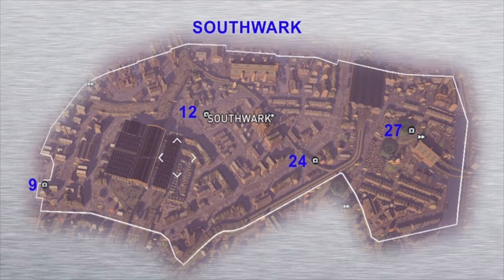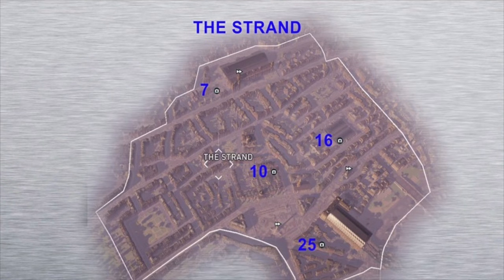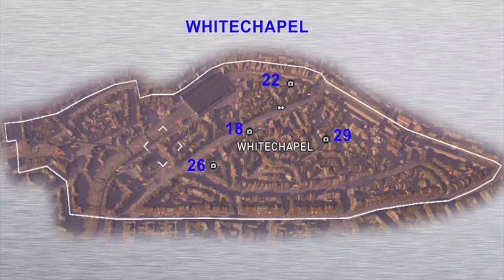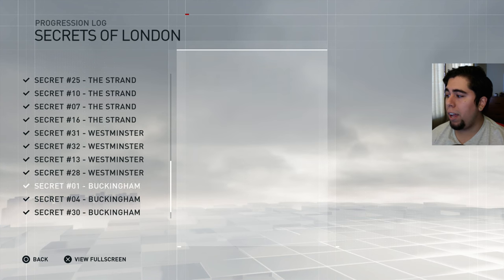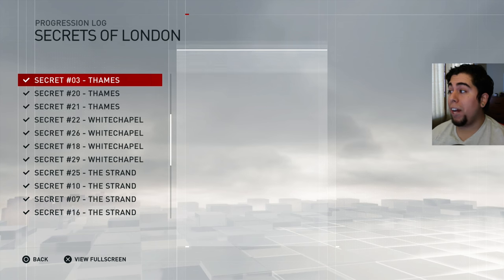So you'll be able to pause the screen and see where each of these are numbered. Go back to your main menu, go to your progress log, go to Secrets of London — each one is actually numbered so you can keep track without doing too much extra work. Pause those screenshots, check your numbers on the page, and see which ones you have. These little check marks show which ones you've unlocked.